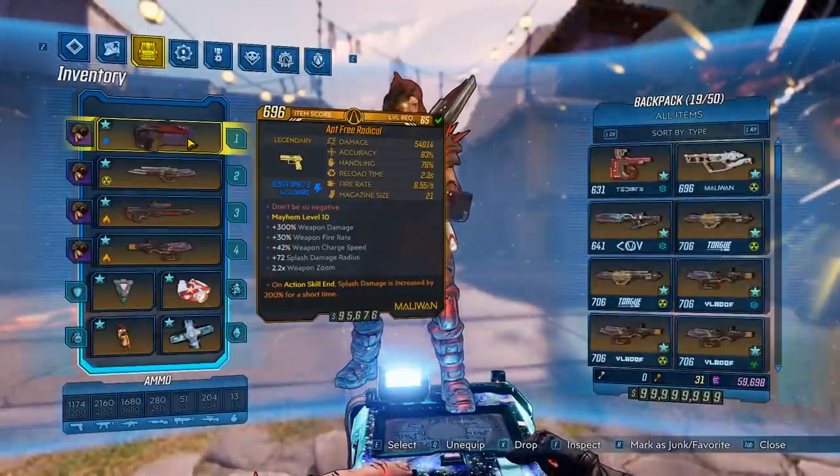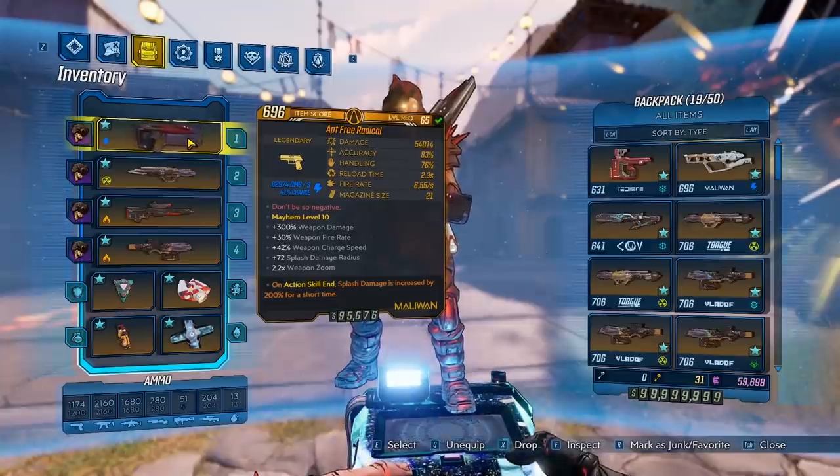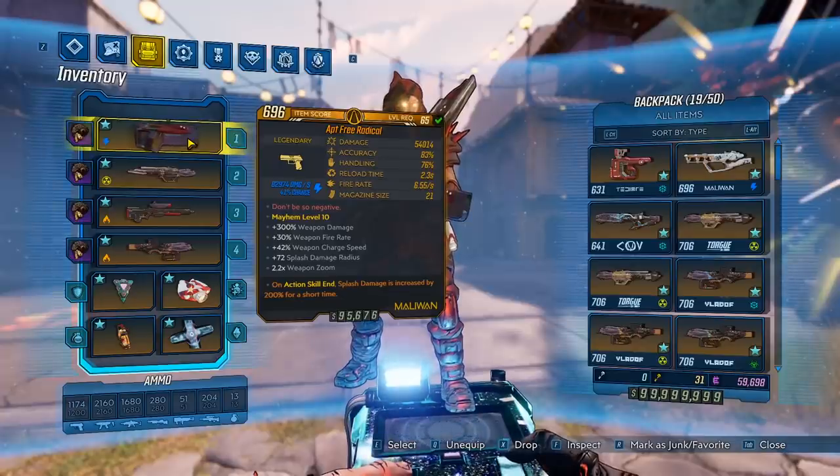Final thoughts on the Free Radical: this weapon is great. There isn't really much to say — the weapon is good, but the main complaint is that it only comes in shock element. Overall it's a pretty decent weapon, works great for mobbing and bossing, and I would say pick this one up, guys.